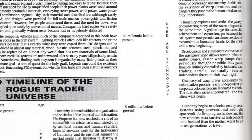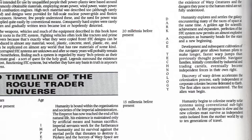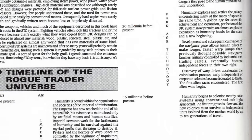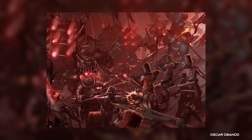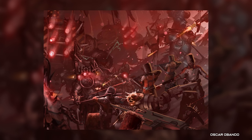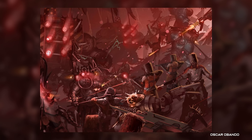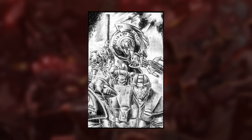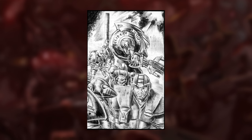Dreadnoughts were a product of the Dark Age of Technology — that mythical period in the 20-somethingth millennia where humanity was at its technological peak — but the secrets of their construction were maintained throughout the following Age of Strife on both Mars and on Terra. When the Emperor fought his Unification Wars in the late 30th millennium, clanking proto-Dreadnoughts were used by many of the factions, piloted then by regular human soldiers, but while they were a powerful force multiplier on the battlefield, there were downsides.